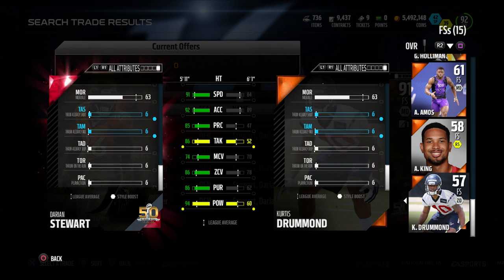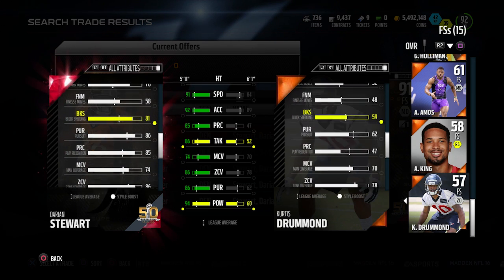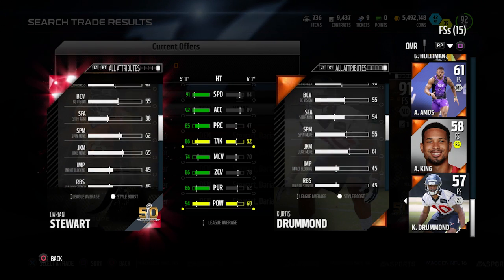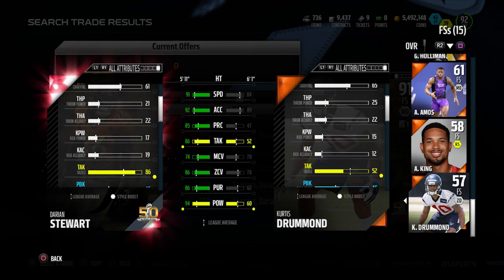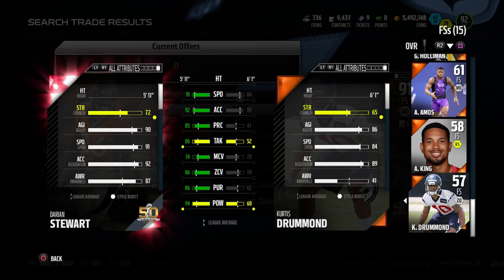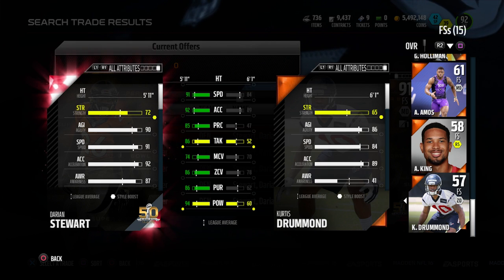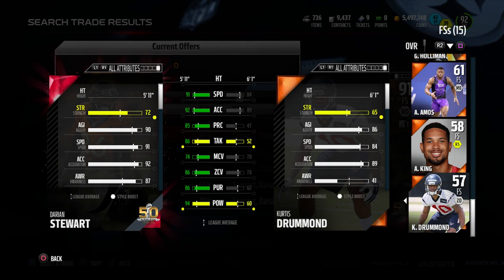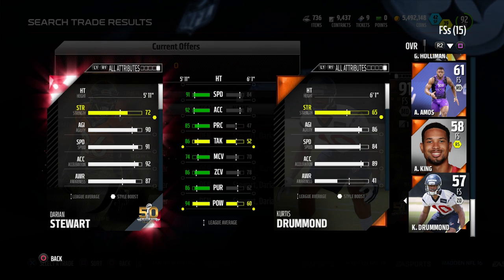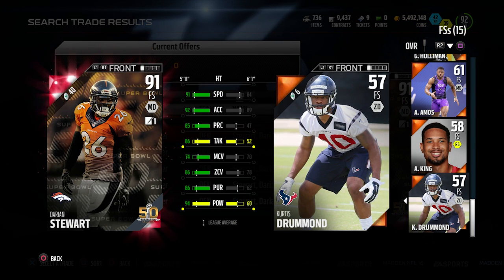He's got some areas where we definitely don't like him, but overall he's such a balanced player — both against the run and the pass, because he can break up the passes and has good zone coverage, good speed, and good acceleration. And he can also go up there and make those big hits with great strength and great block shedding to get on the running back and make the tackle. Overall, we really like this card for its balanced attributes. 91 overall, the highest of any of the guys we're looking at today. Definitely like Darian Stewart coming in at number two.